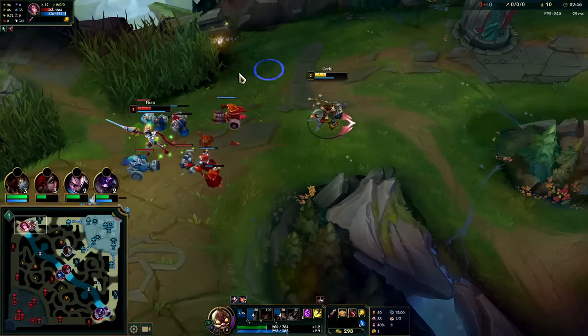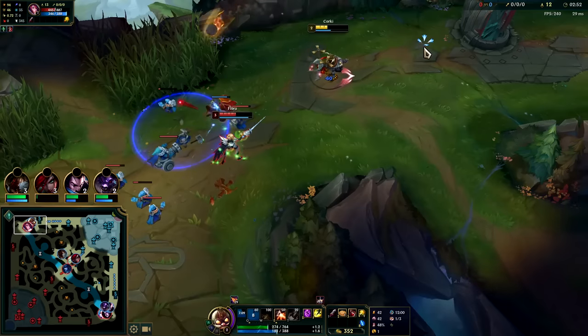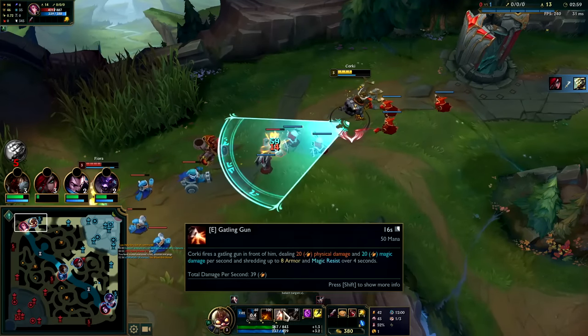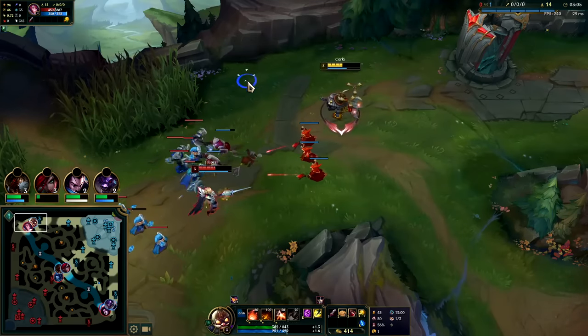We missed the Q unfortunately, she did hit level three first, kind of stinks. Our E does shred armor and magic resist for two seconds after it hits, so ideally in a perfect world we want to have our E on them while we're blasting them with abilities, because all of our abilities do magic damage and our autos do 80 magic damage.